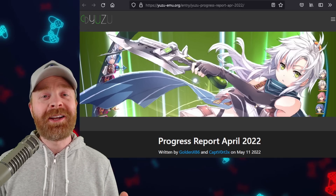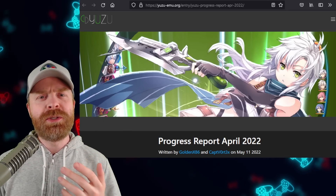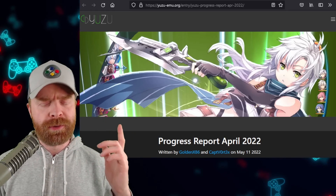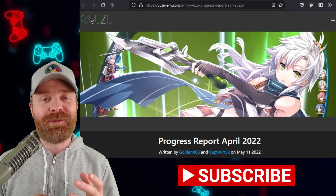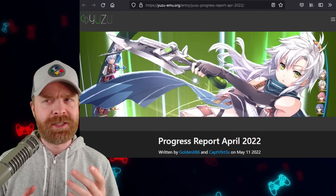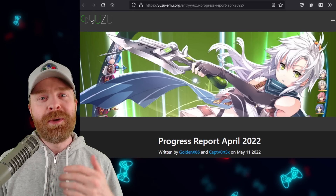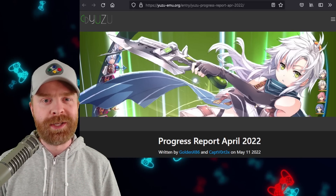We'll kick things off talking about Nintendo Switch emulation on PC with Yuzu. Yuzu just released their progress report for April — I'll leave a link to it in the description below. There is a ton of information in here. We're going over things at a fairly high level, and we've covered some of these things in previous videos. But between March and April, Yuzu saw a number of big improvements.